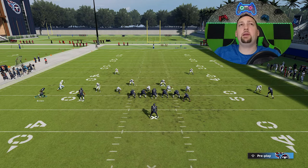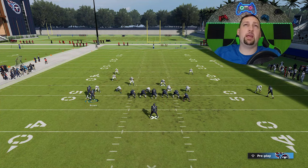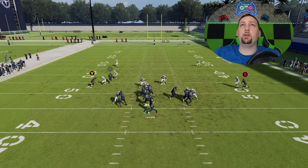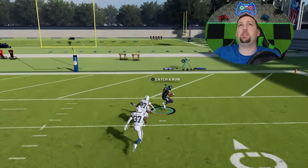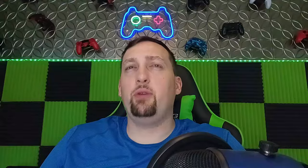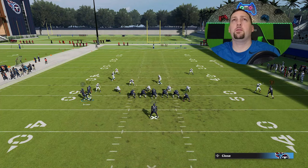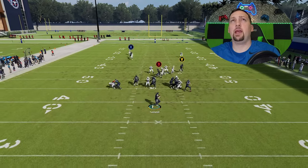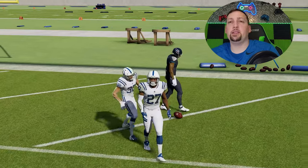Next we'll do cover 2 man — it's going to be the exact same setup. Make that motion, put that Y route on a slant to hold that safety down, put the B route on the drag. You can block your tight end and leave additional check downs if you want, but ultimately you'll have a lot more blocking this way. You can see even though we're getting some pressure, we're getting over the top for what's essentially a one-play touchdown. Pressure is probably the biggest issue when it comes to a play like this.